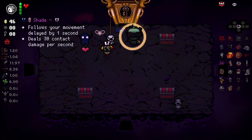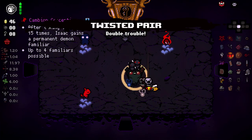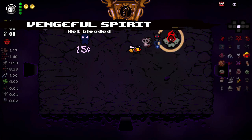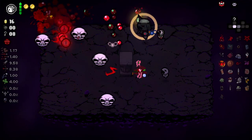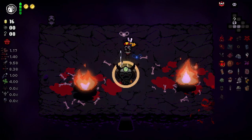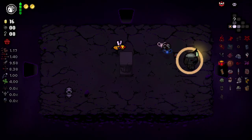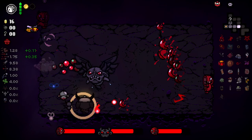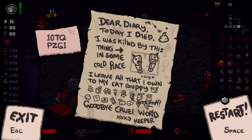Holy. Now is there any of these that can save us? I actually think we grab this and come back as the Keeper. I think we have a way better chance. We know the Keeper actually gets to use the ocular - whatever it's called. I know we're not going to get the achievement this way for killing thingy with Tainted Azazel, but god diggity damn did we pull that out. What a run - holy hell. I hope you guys enjoyed that one. I'll see you guys in the next one.